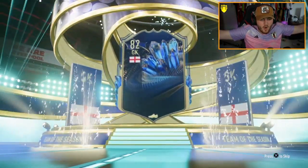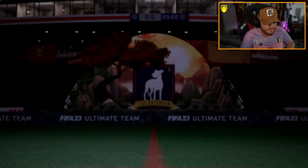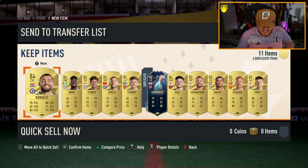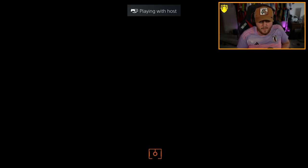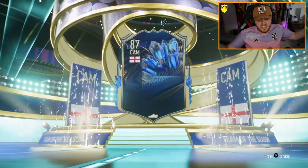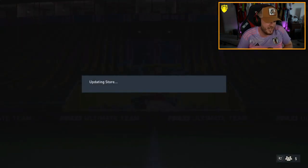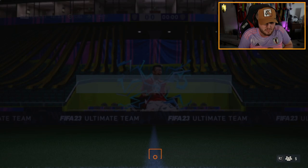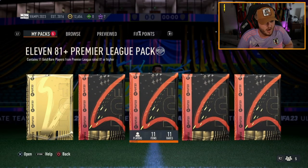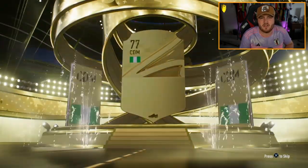81 times 11 — please be a blue. Yes! English goalkeeper. I guess it's fine, at least it's a Team of the Season. Next EFL TOTS and 81 times 11 Premier League pack. EFL TOTS — come on. Brown Hill again! We'll take that. Brown Hill's solid, 280k right there, really good center mid. I might give him a go this weekend.